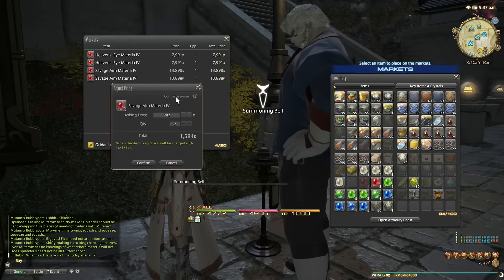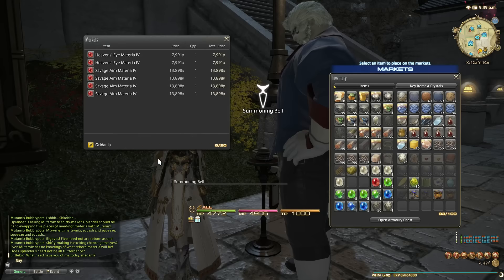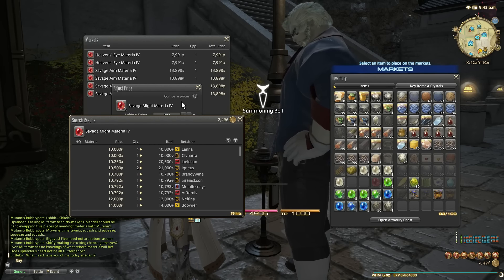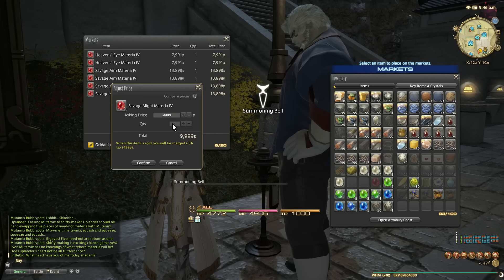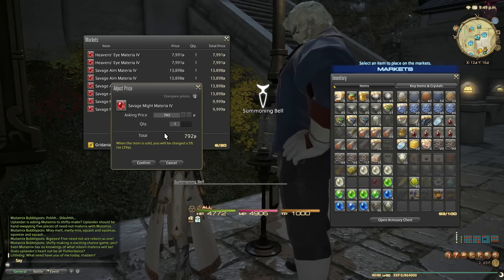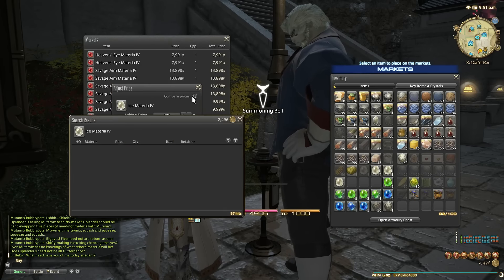Listing these on sale and I'll check back in a couple of days to see if any sold. Savage mites — I can't believe these used to be worth 600k, now they're worth about 10k each. I've got three of those, so that's 30k. Writing it all down at about 99k per lot, rounding off for easier calculation.